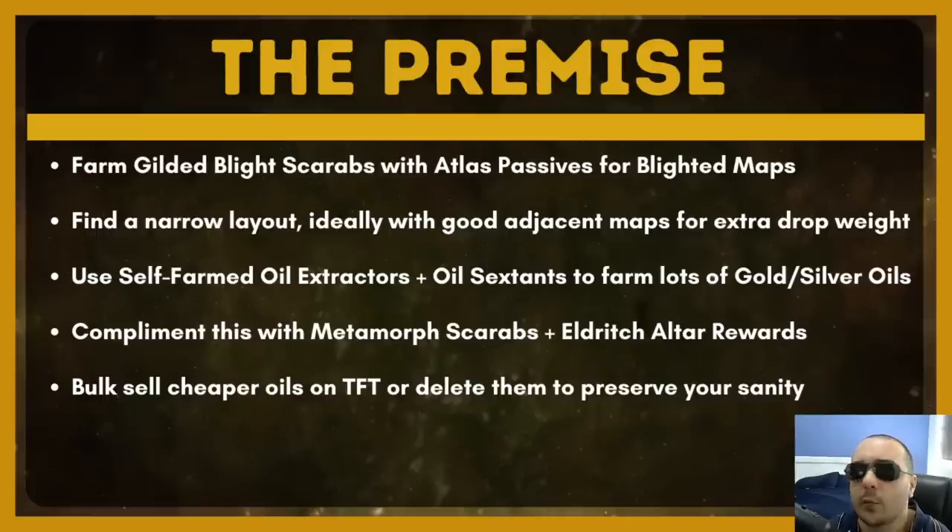The premise of this strategy is finding a really good layout map and then running gilded blight scarabs. We do this to farm blighted maps, but also because these blight encounters are going to drop anointed jewelry, which we can then use the oil extractors we're getting in order to gain gold and silver oils back out of this anointed jewelry. On top of all this, we're going to run metamorph scarabs, and the reason for this is that there is no opportunity cost associated with doing so. You can pop the metamorph and then complete it while you're doing the blight encounter. This means you pay a small amount for a scarab and you just make pure profit — there's no extra time added to the map.